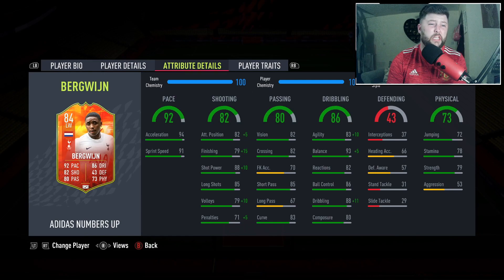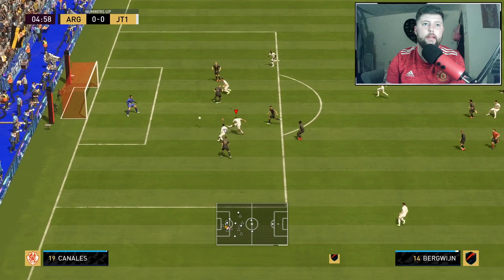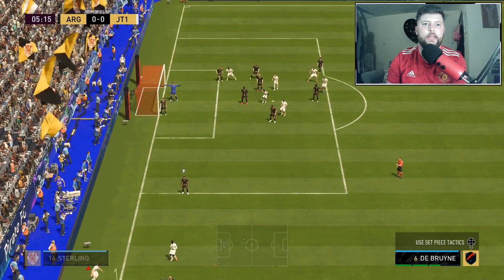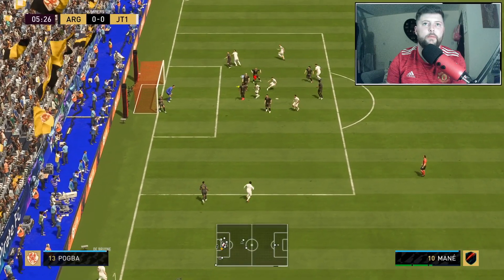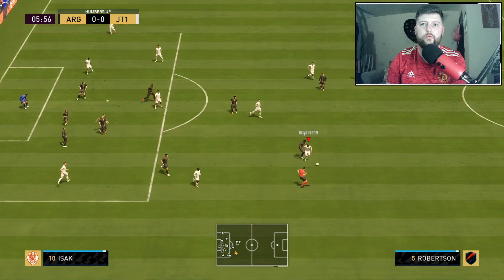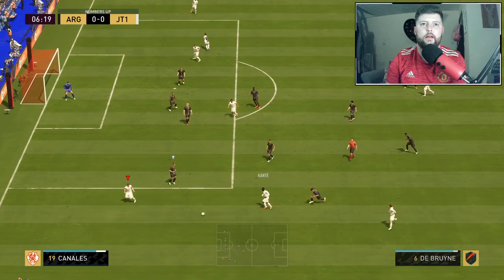Short passing is nice. I don't necessarily need too much long game. Let's see - Bergwijn's going to go wide, but Courtois is going to make that save. First interaction with the ball and he does manage to get the shot off, but unfortunately doesn't manage to do too much with it.